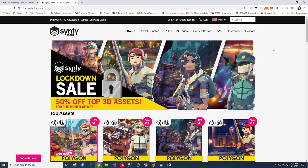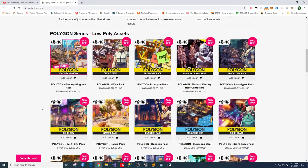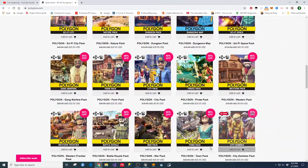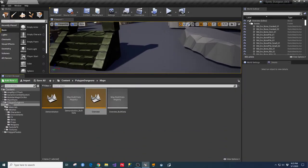We're starting now. Synty is having a 50% off top assets sale for the rest of the month, and I'm going to go through and show you a couple of those. So in an Unreal Engine project I have the Polygon Dungeon map set up, and I'm just pulling up the overview map - that's something I was working on for something else.